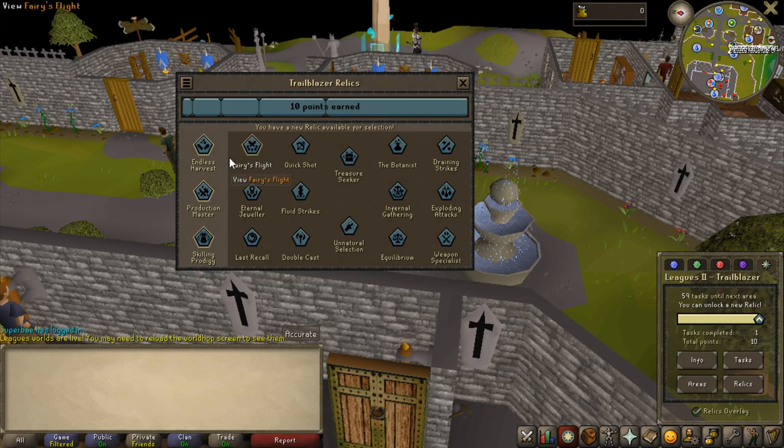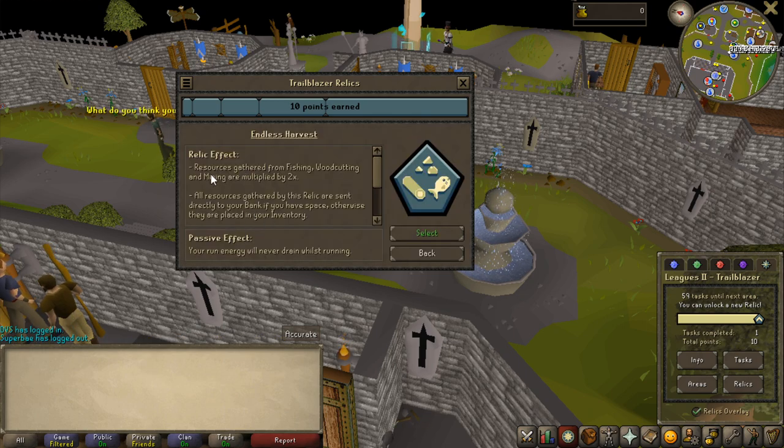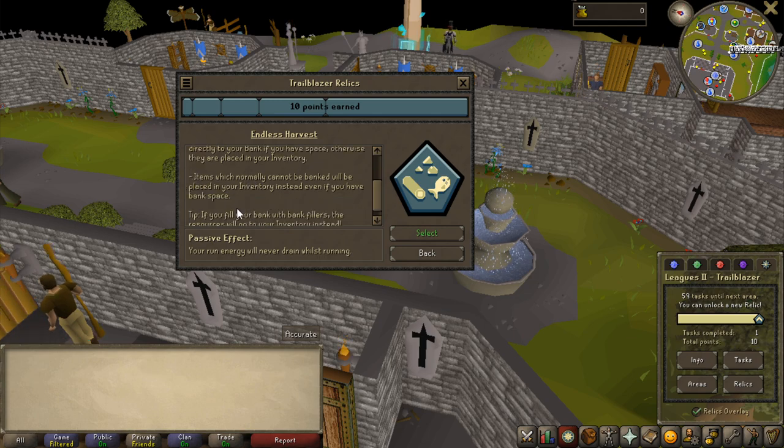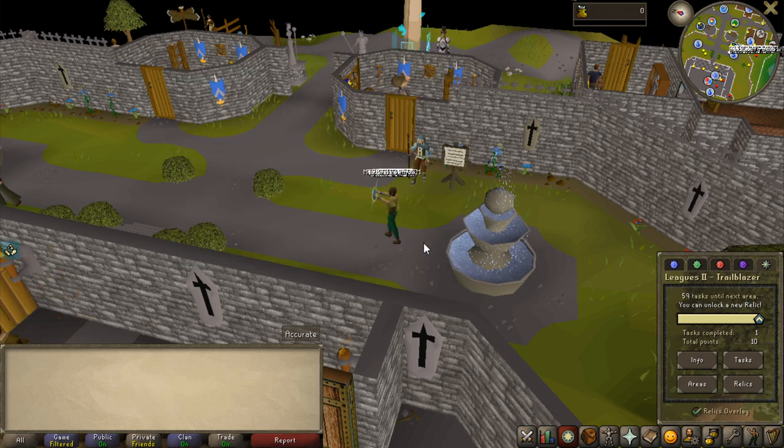We are now inside of the leagues and I'm going to unlock my first one, which is going to be Endless Harvester. It is by far in my opinion the best one. It gives me double resources on fishing, woodcutting, and mining, and they are also sent to the bank if you have a full inventory. It is just extremely good, so that is the one I'm going to use for my first unlock.